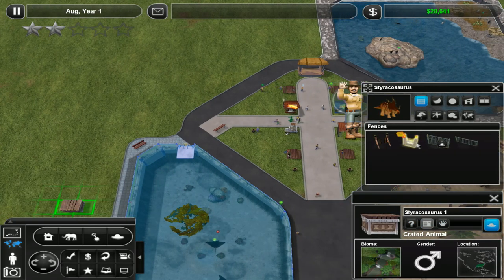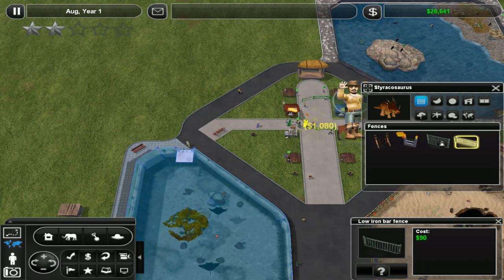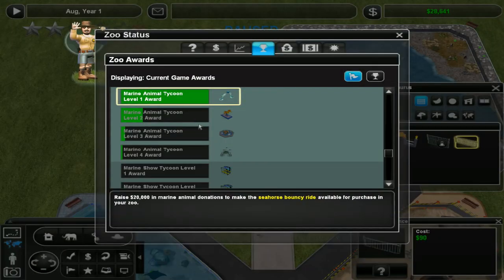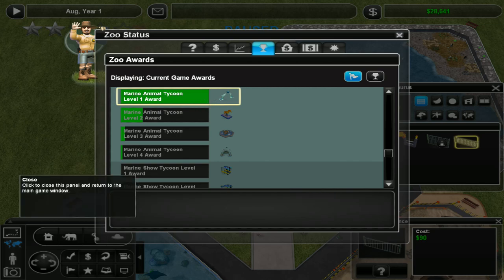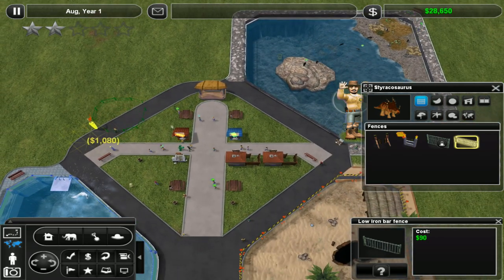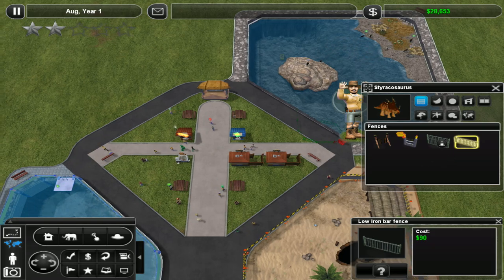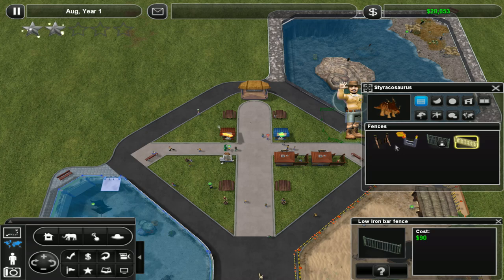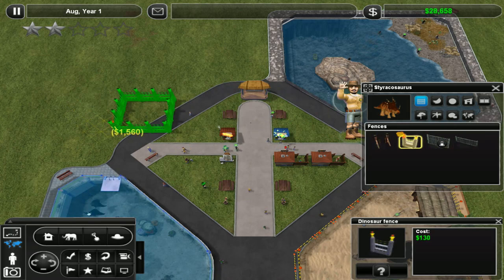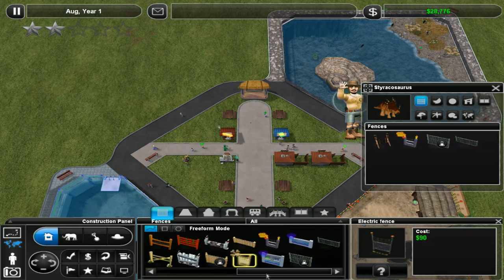So let's get this exhibit done. We are going to use low iron bar fence if we can. I have now unlocked the Dolphin Arch - fantastic. Donations are rolling in, by the way. Donations is like one of my main incomes right now. Stop vibrating, world. There's a way to change this and I don't know what it is. Let's just go into fencing. Lion bar. Okay, we'll do it like this.